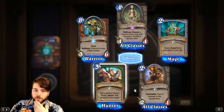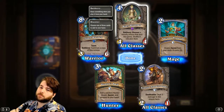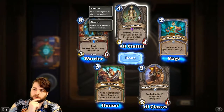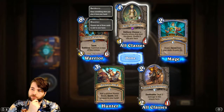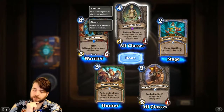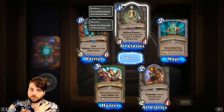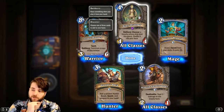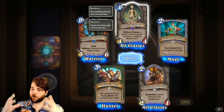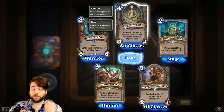Got a couple of things here — epic Body Wrapper. Battlecry: Discover a friendly minion that died this game. Shuffle it into your deck. This is a curious card. It's a lot like whenever you see effects like Baleful Banker — sometimes it's obvious how good it is, other times not. Not a lot of people predicted Baleful Banker would be part of the Shudderwock Holy Wrath kind of thing. So I certainly won't try to put any predictions on what Body Wrapper could be good for.